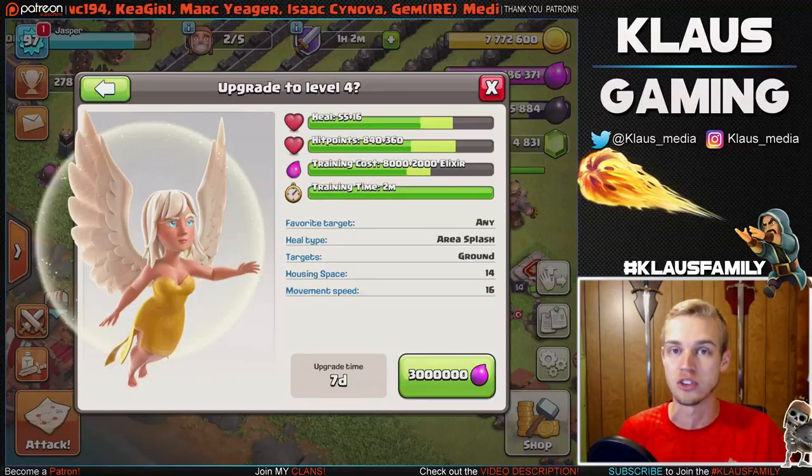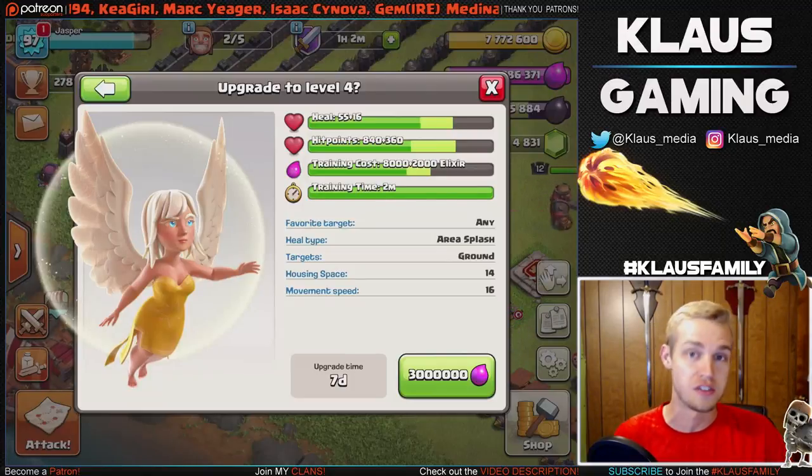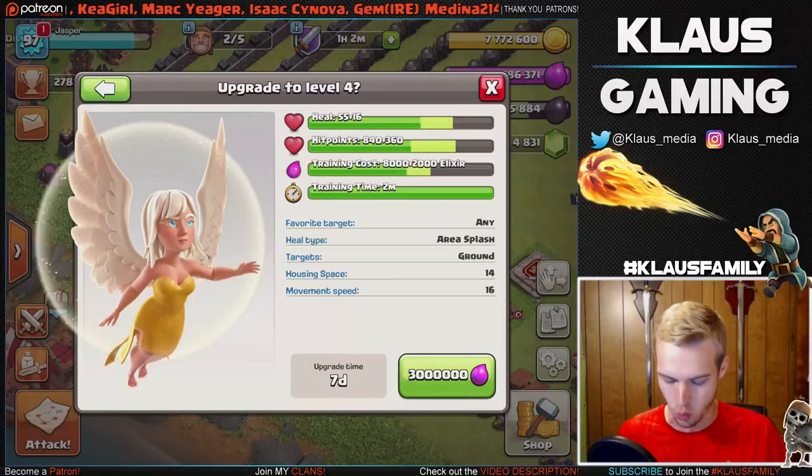Let's go ahead and spend this 3 million elixir - it's going to be amazing because level 4 healer is so much better for queen walk, and my queen is almost level 15 which is huge for queen walks. Let's do this: 3, 2, 1 - bam!